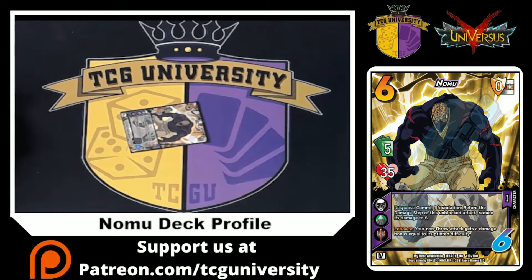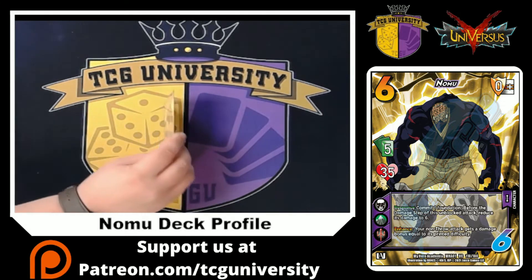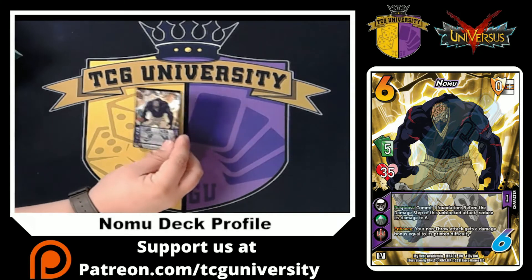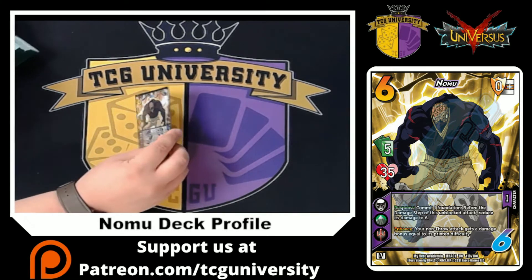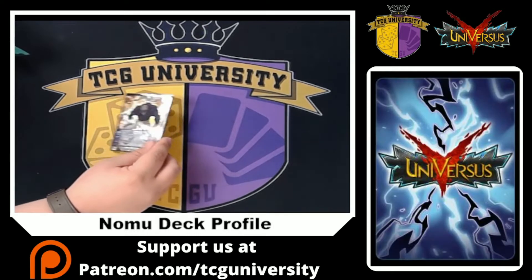Nomu is a five hand size, 35 vitality character. We played our deck under his ability: response — commit one foundation before the damage step of this unblocked attack, reduce its damage to six. And then enhance: your non-throw attack gets a damage bonus equal to its printed difficulty. So we play a bunch of big damage attacks and double them with big difficulty to push through, and on defense we make sure we don't take too much damage.